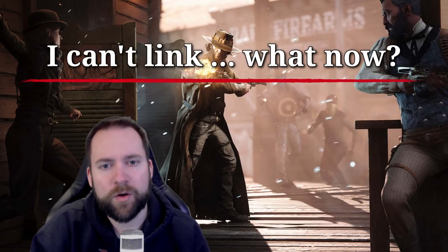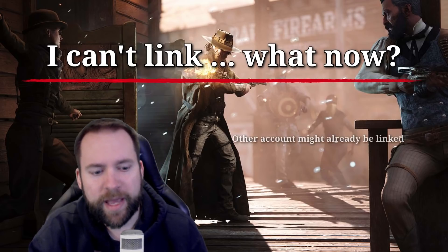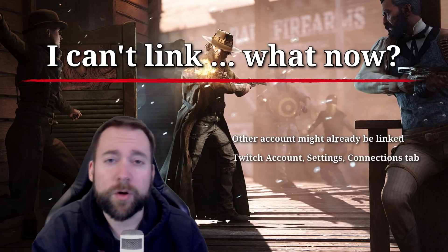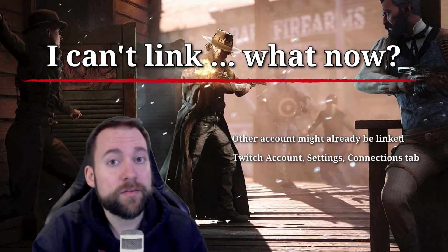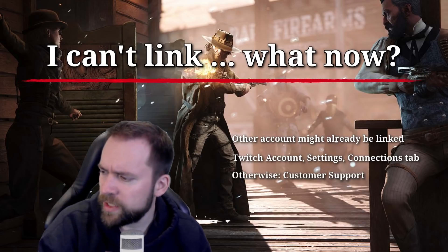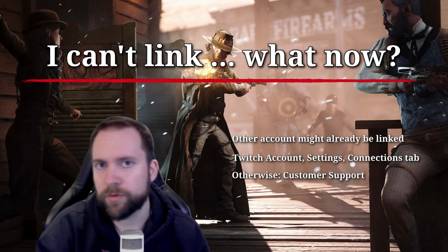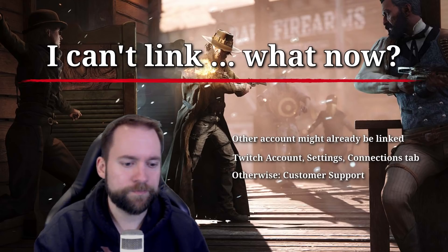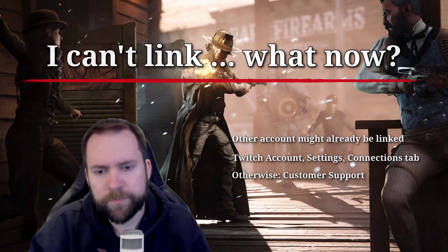I can't link — what now? A common error is that you have another account linked. So go to your Twitch account, go to settings, go to the connections tab, and select the right one. Otherwise, you need customer support. Also, be careful when you link your platform — take the right one, because you can only link one platform. So if you have Hunt on console and PC, be careful which one you pick.